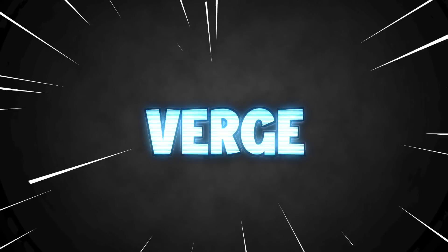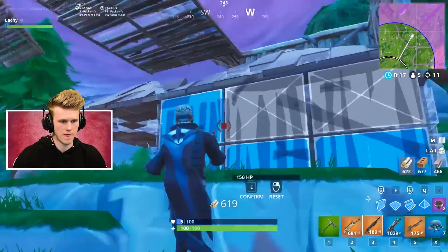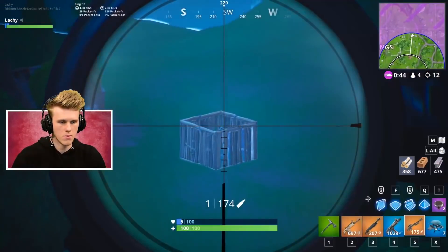V: Verge. Another skin that's not really sweaty, but not as bad as Unpeely. It's just one of those skins you might eventually run into a tryhard using who hits you for a ton of damage when fighting and who gets lucky eliminations.